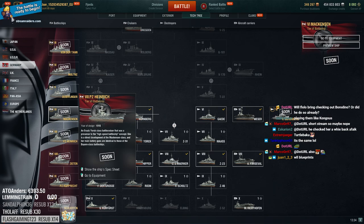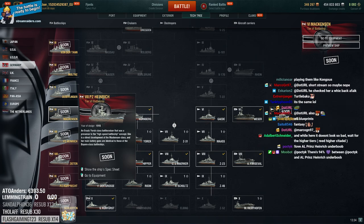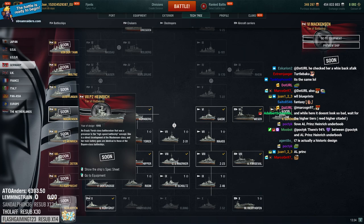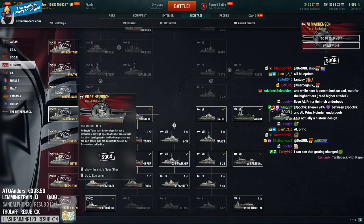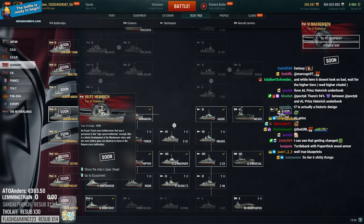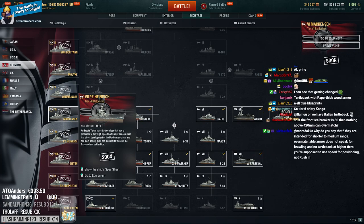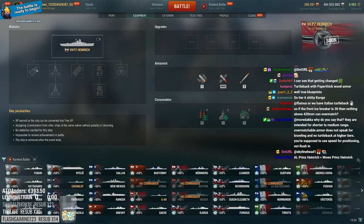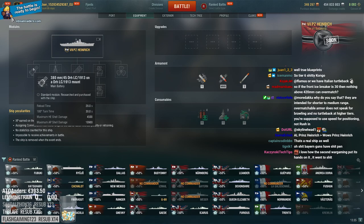Prince Heinrich at tier 7 - year of design 1916, an Ersatz York-class battlecruiser, a precursor to the high-speed battleship concept. A direct development of the Mackensen-class, and main battery guns are identical to those of the Bayern-class battleship. Well, that answered our question - turtleback is probably gone. 380mm guns - those are nice at tier 7, that's actually a good caliber gun to have.